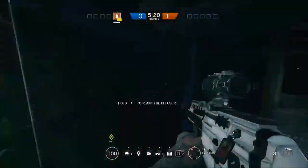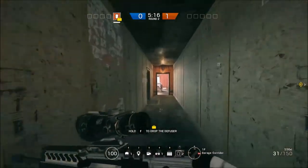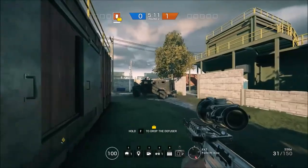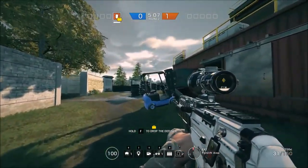Either work from this window and front door, or work from red — that's the way you should take this site. This is a little bit like Favela in that I don't recommend attempting to find roamers. You should really just concentrate on the site and force the roamers to come back to you.